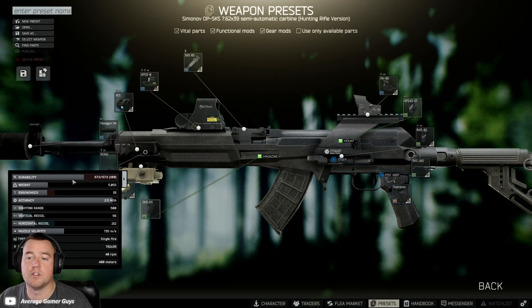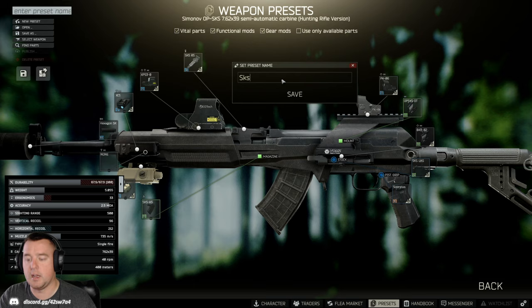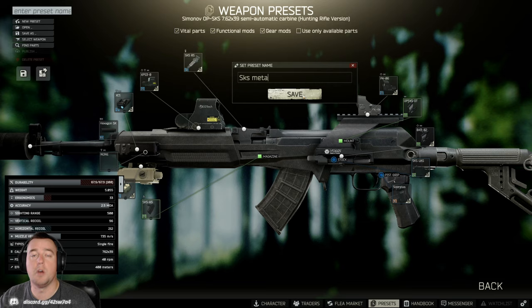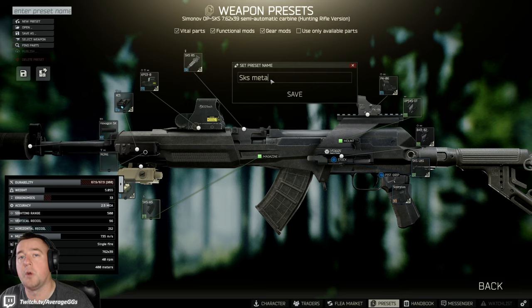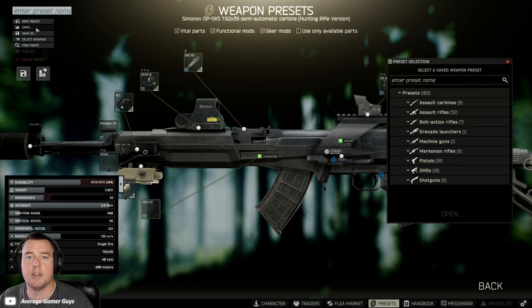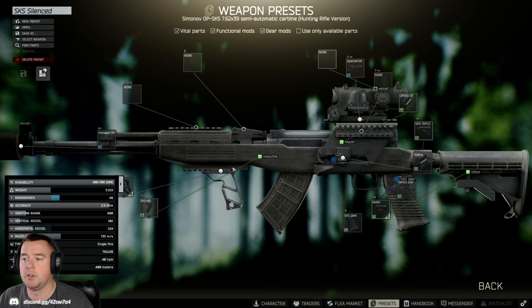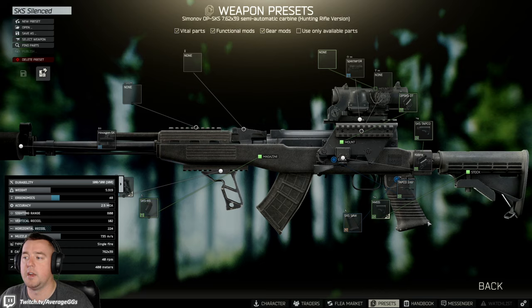The last thing to cover is saving your builds. The beautiful part about weapon presets is you can save them — type in a name like 'SKS Meta' and save it, so when you come back to mod this weapon you just click open, find that preset, and it preloads everything you already configured. I actually have an 'SKS Silenced' preset saved — I open it, confirm the changes, and boom, everything is preloaded exactly how I like it, which is pretty nice.